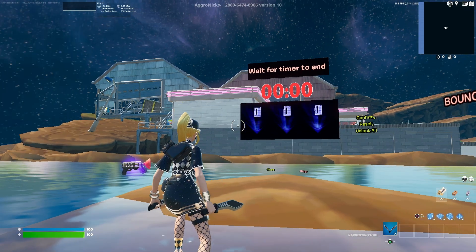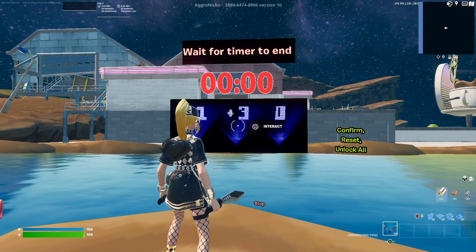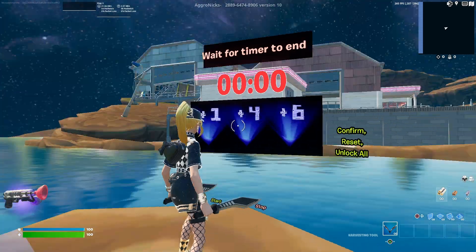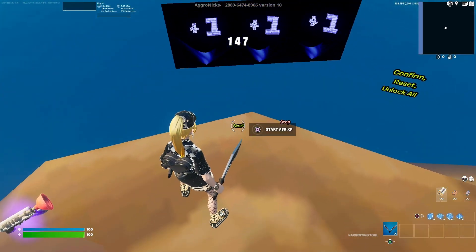Now that the counter has finally reached zero, we can go ahead and put the code in. The first digit is going to be one, the second one is going to be four, and the last one is going to be seven. Once you have the code 1-4-7, go ahead and look to the right and confirm that.